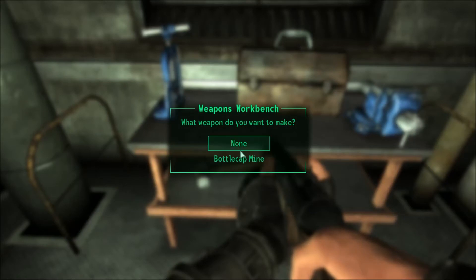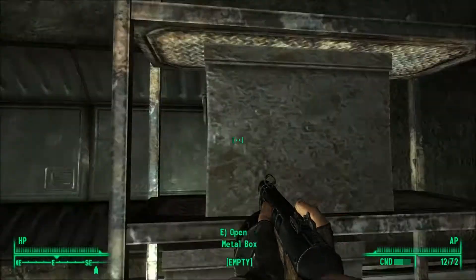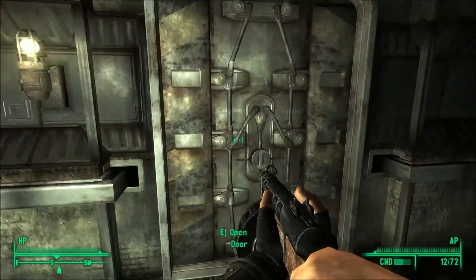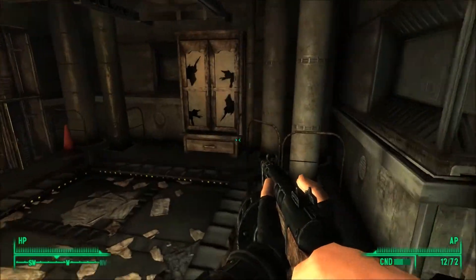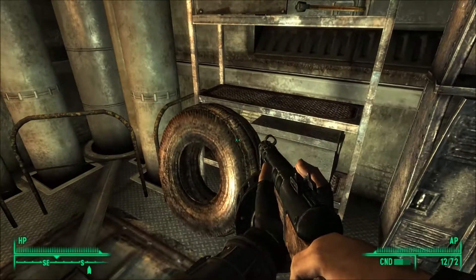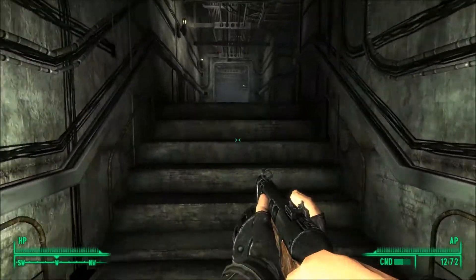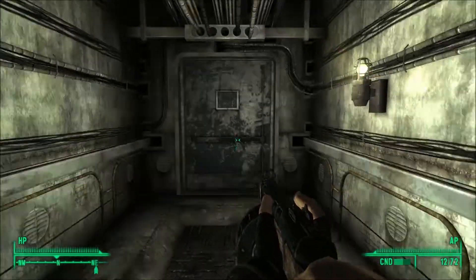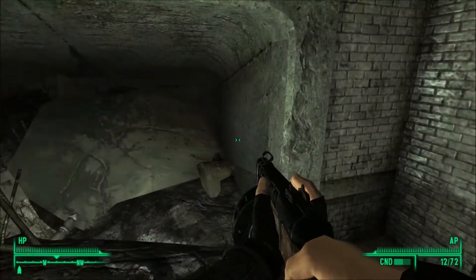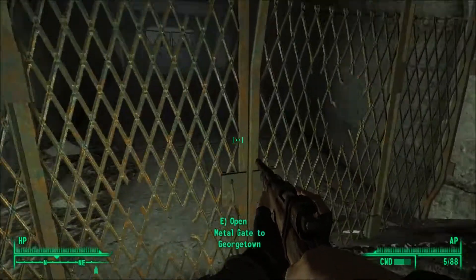We can't actually make anything at the moment, except for a bottlecap mine, which I don't care about making anyway. I'll loot as much as I can find but I won't be making any. Well, there's some scrap metal at least — other than that, a useless room. There's another room up here. A metro? This could be trouble — it probably is. Just an exit. Georgetown. Okay.